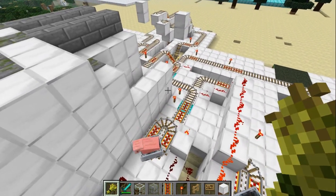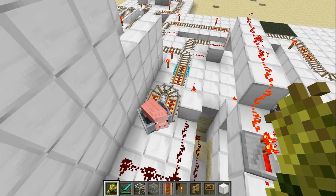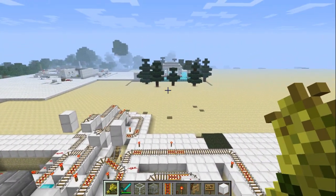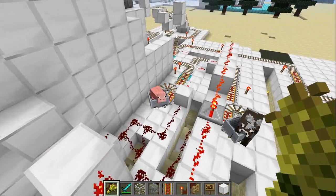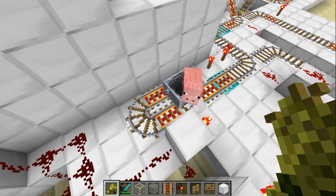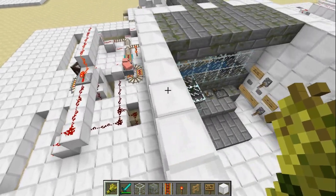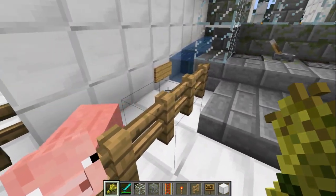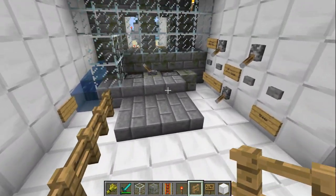We'll send the parents back to where they belong, spinning around in circles doing nothing. The reason the animals are spinning in a circle is so that when you log out and log back in, they will still be stuck in the cart. That way you don't have to trick them back into the cart every time. Bye piggy!